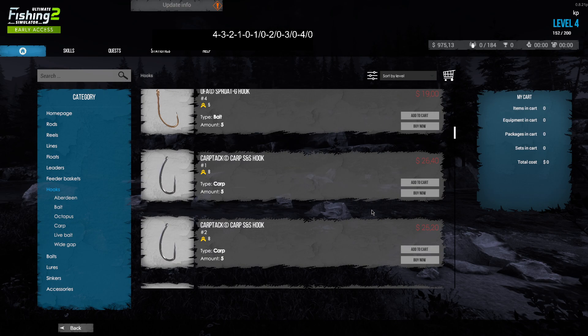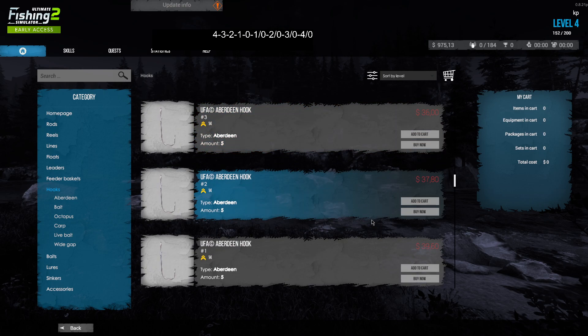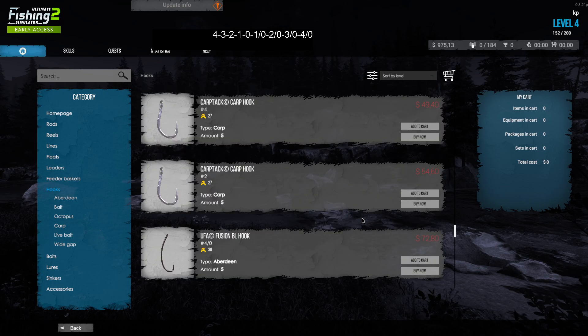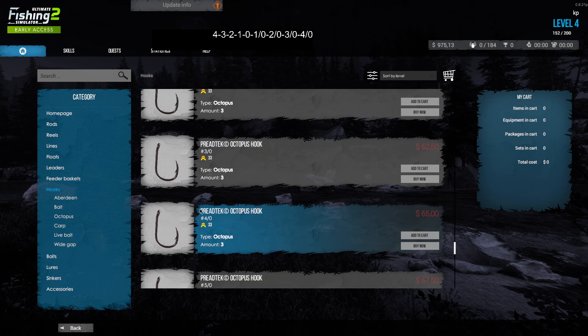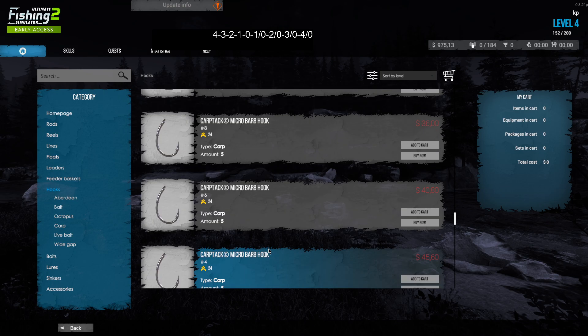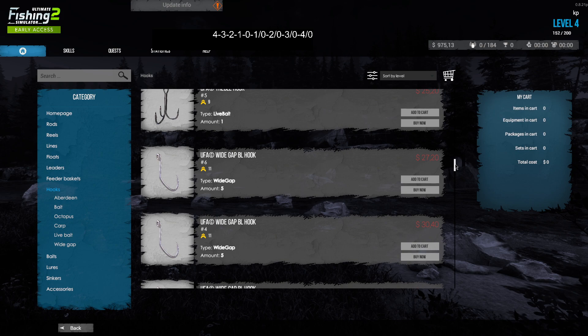Then if you go to the right of zero, you start with the very big hooks. A 1/0 hook is the smallest in that range, and then it goes up — 2/0 is bigger, 3/0 is bigger, 4/0 is bigger. So it's a little confusing because you go from 16 down to 1, and then start again with 1/0, 2/0, 3/0, 4/0 and so on. That's something you need to understand.